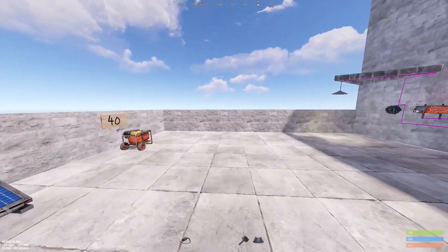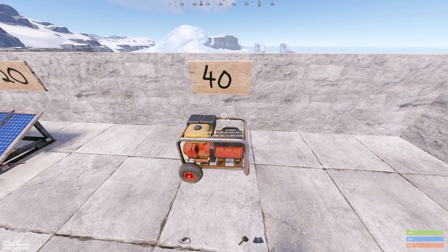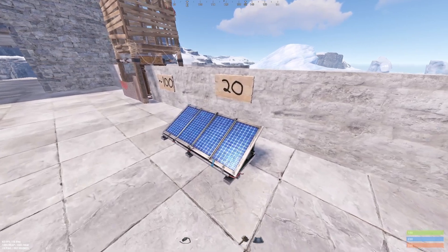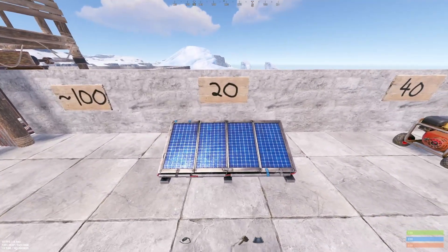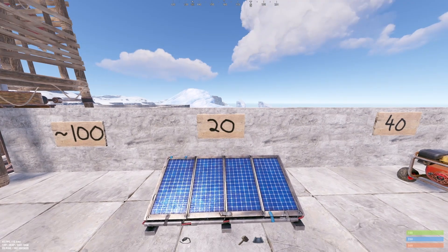There are three ways to generate power in Rust. The first is a small generator, which will consistently generate 40 power as long as it's turned on with low grade. Next we have the solar panel, which takes the sun and generates 20 power as long as your solar panel is pointed towards the middle of the map.